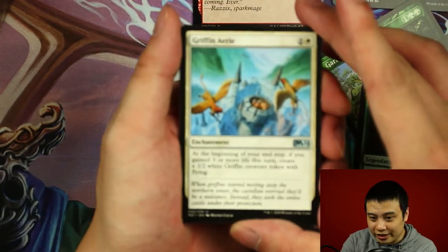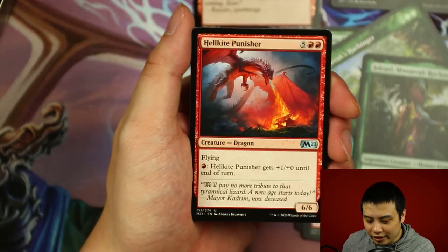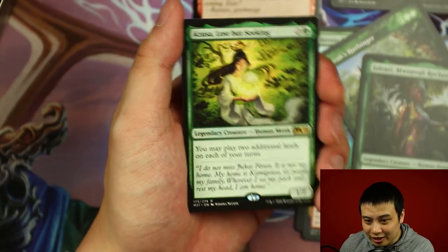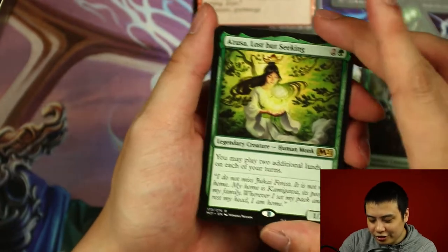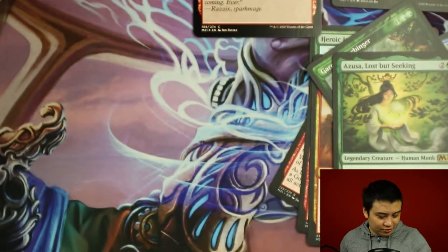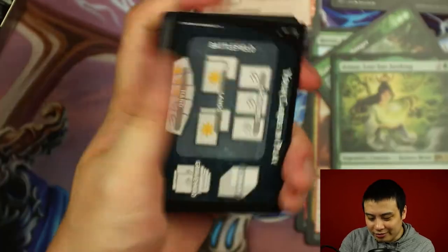Griffin Aerie. Hellfire Kite Punisher, Gormand. And our rare card is Azusa, Lost But Seeking. This is our third booster box but we've only gotten two Azusas so far — this being our second one. Hopefully she's not being short-printed, but you never know.